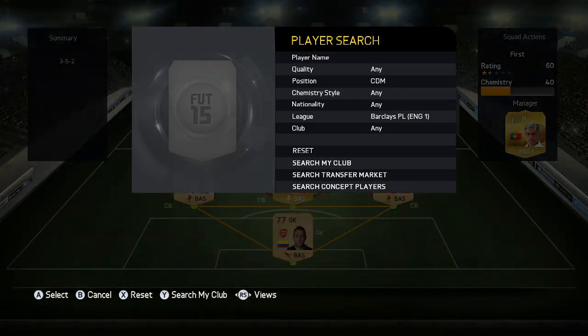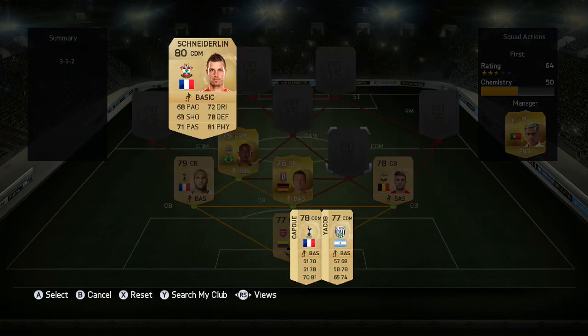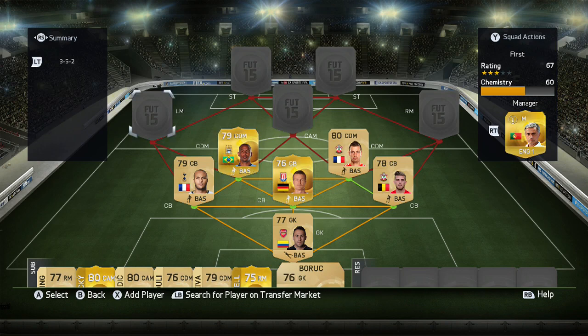At the centre-defensive mid positions we're going to have Fernando from Man City and Schneiderlin from Southampton. All these defenders — Ospina is probably 400, Kabul 400, around 350. They're all basically discard price, except Fernando might cost like 1000, but Huth will be like 600 as well, so all these players are discard price.